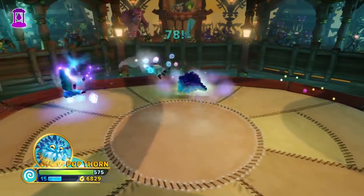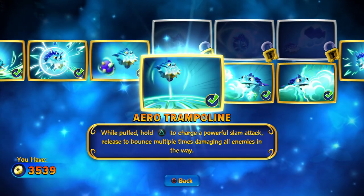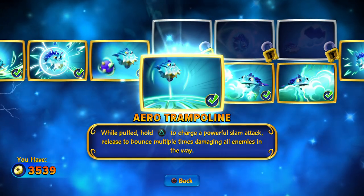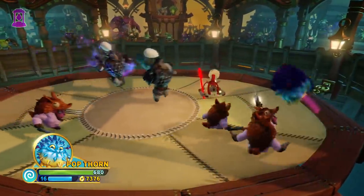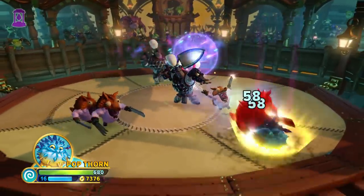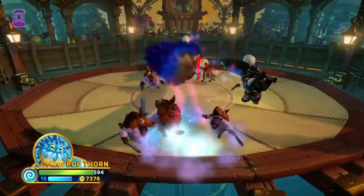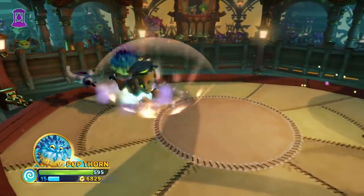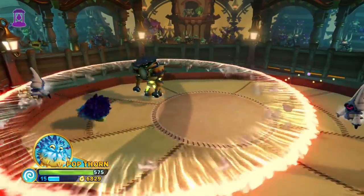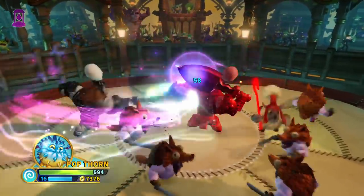Hopefully the bottom path can do a little bit better. The first upgrade for the bottom path is a different extension to your third attack. For this version, now when you charge it up, you'll do three consecutive ground slams which deal more damage each time. When it comes to power, this is the better version, but I still prefer the top path version because it lets you zoom around pretty quickly. I will admit though, both of the first upgrades are pretty good.